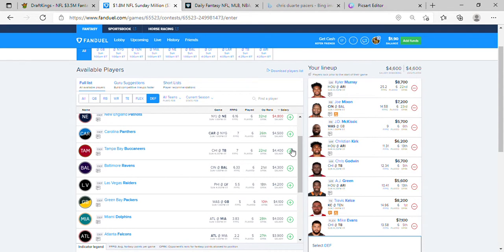Defense is going to be Tampa Bay. So FanDuel Lineup 1 is: Murray, Mixon, McKissick, Kirk, Godwin, Green, Kelce, Evans, and the Buccaneers. Keep in mind this lineup is valid if Antonio Gibson does not play — we have McKissick. If Gibson does play, swap McKissick out, put Gibson back in, and swap out Christian Kirk or whoever you have money left for. Put any questions in the chat and I'll help you swap it out.